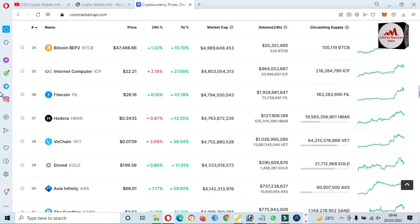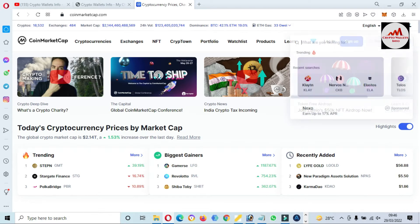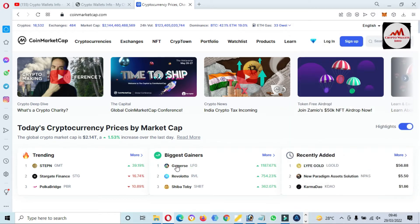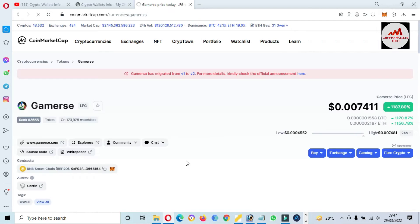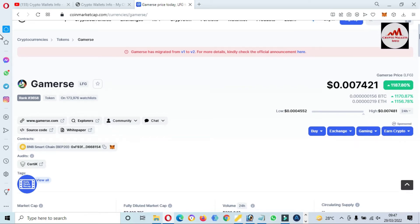This token is not ranking in the top 100 right now, so we'll go directly to the search area. You can also click on biggest gainers. You can see here 'Gamer' — just type here 'LFG Gamers', or you can also select it from the top gainers list.